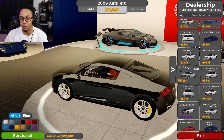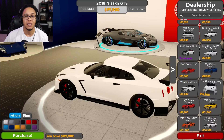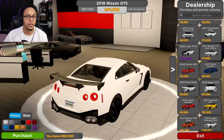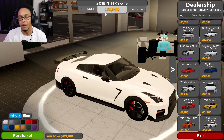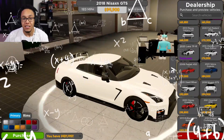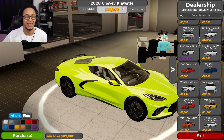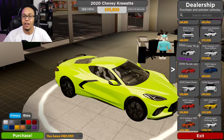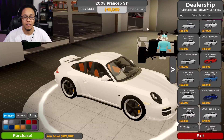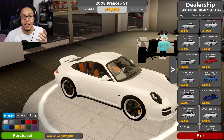The Nissan Skyline GTR — it's a flex piece, it looks good, it's a dope car, but don't get it either. Look at that price point: 94,000. That's almost 50,000 more than the Porsche, and the Porsche did better numbers. And the C8 Corvette is 95,000 — literally 50,200 more than the Porsche. Do not waste your money. Go ahead and pick up the 2008 Porsche 911 for 45,000 — less than half of the 100,000 dollar budget. Fully upgrade it and you're gonna win some races.